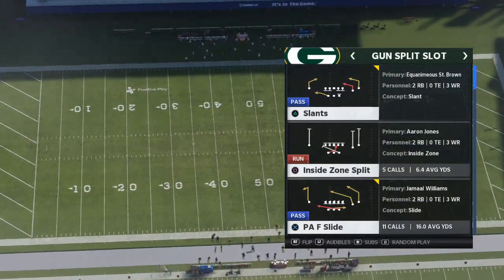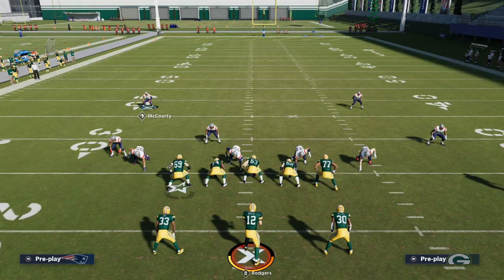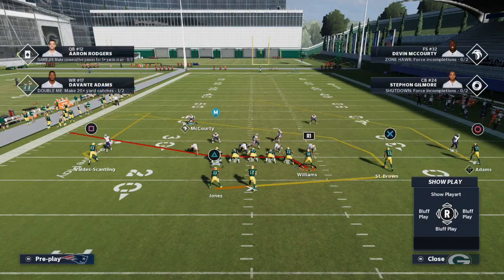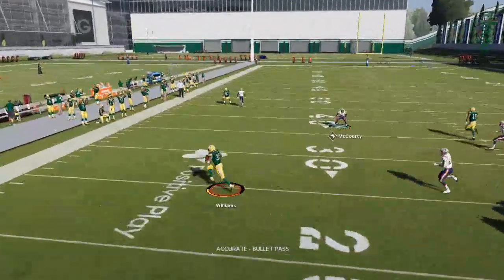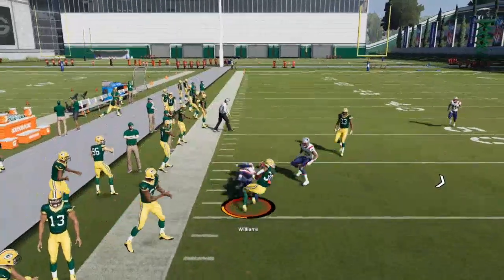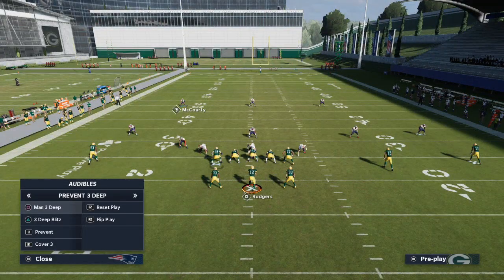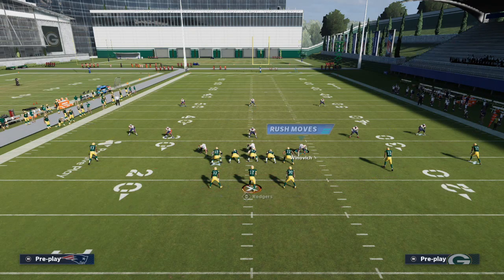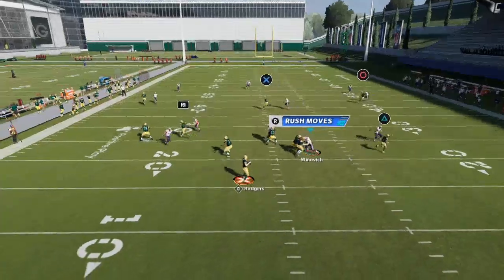PAF Slide — let's jump into this. This is one of the best zone beaters because the flat routes are so good in Madden 21 — they are amazing. One cool thing: if they are in man-to-man, you can motion this running back to the left. What you're going to see is they're basically going to mesh and cause a man switch — this is a way to beat man-to-man from the gun two-back. Just motion this guy to the left, he's going to be on a nice little flat route, and those routes will be just fine.